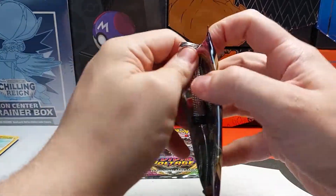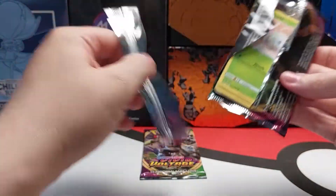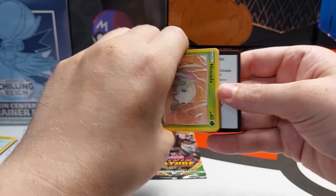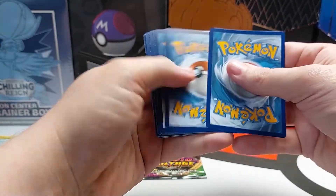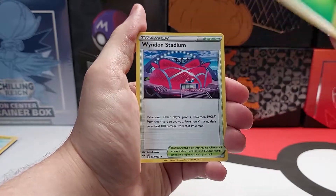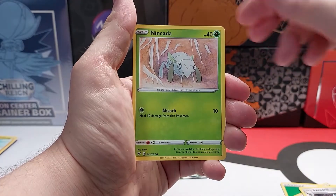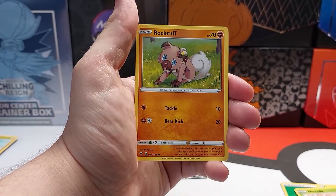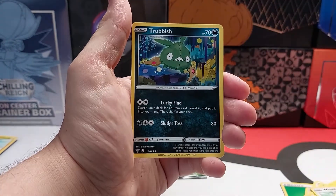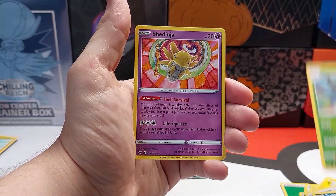Next pack. Only two more packs to go. Code card. Energy. Voltorb. Reverse Holo and Non-Holo Rare.